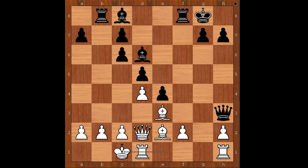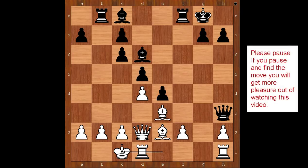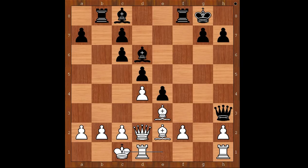This is now becoming very interesting. Black to move — what would you do? Please pause and find the best move for black. What did you find? Paul Morphy played this amazing move: rook takes on f2. This looks like a kind of a crazy move, doesn't it?